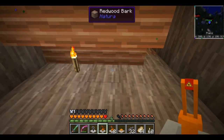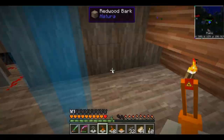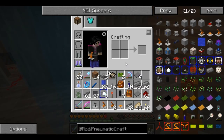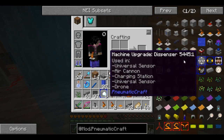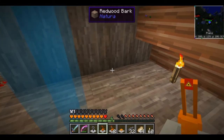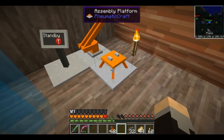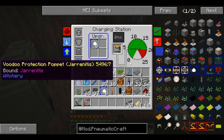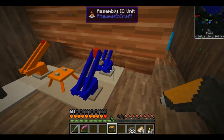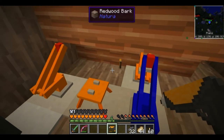We're going to want to do this in a very specific way because we want to have access for all the different machines. The drill has to be next to the platform as well. So what we're going to wind up with is the controller, then the laser, and then we'll put this here. Then we should be able to put this here and here, and hopefully put a chest here. Then in theory the drill can go right there and everything should function.